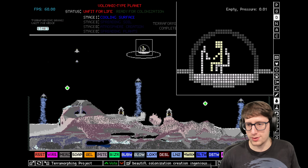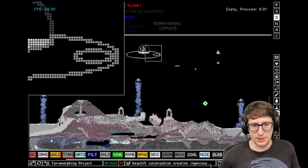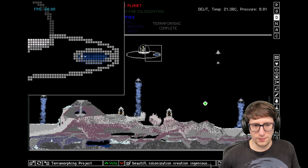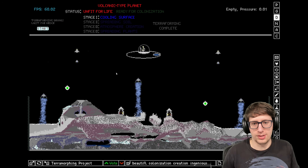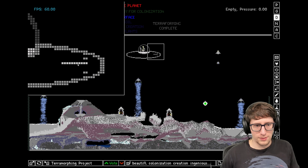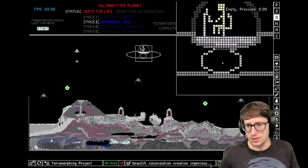Oh my god, this is going so well. Now inside of here we're just going to put the fuel, which will be deuterium. I don't remember the command — I wonder if I have it saved. No, I don't remember the command. This is so sad, it's been so long. It's okay, I'm going to build a brand new type of spaceship warp drive.